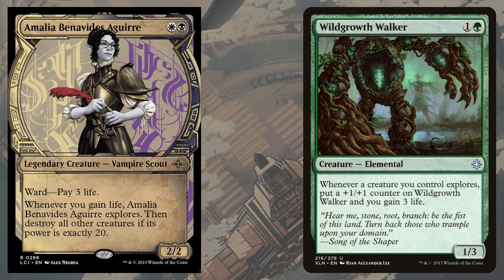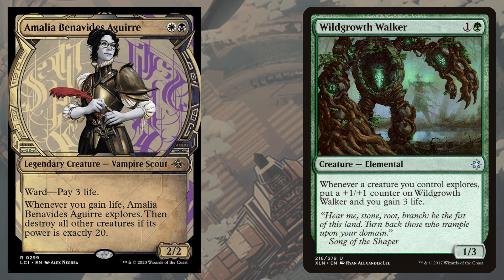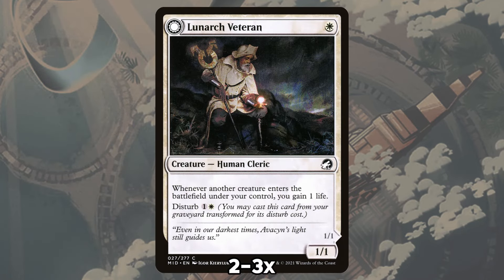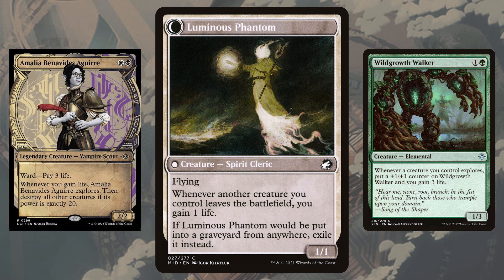We're missing a key ingredient to our combo — a way to either gain life or explore while both of our pieces are on the board. It is important to note that while Amalia and Wild Growth Walker end up comboing together, they cannot trigger the loop without a little extra help. That's why the rest of our deck is devoted to mostly life gain-related packages of small creatures that we can get into play ahead of our combo and some extra explore tools. Lunark Veteran has seen play in Angels lists previously, but works as a way to enable our combo by just existing on the battlefield — the Cleric has us gain life whenever a creature we control enters the battlefield, which includes Amalia and Walker, so our loop has a place to begin.